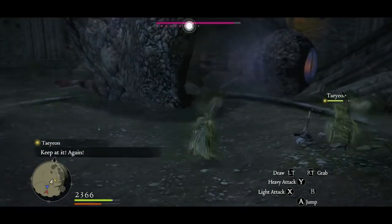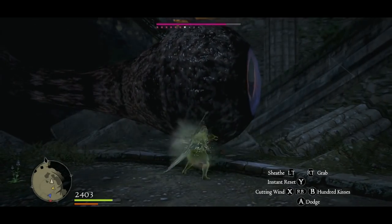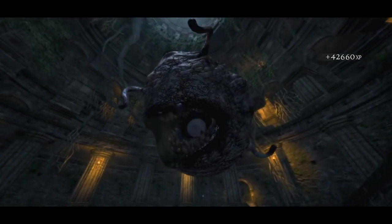So once he does that, you want to use that energy he casts to shoot back at him. Leo's doing that right now, and I'm putting massive damage on his eyeball. Look how quick that is — wow!